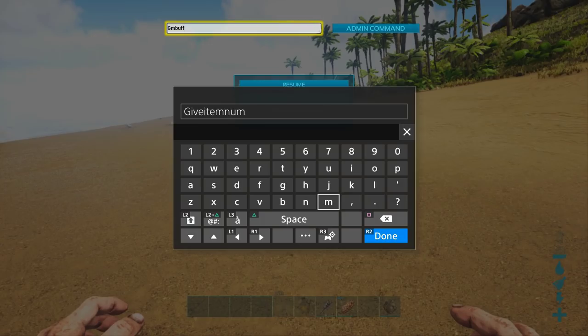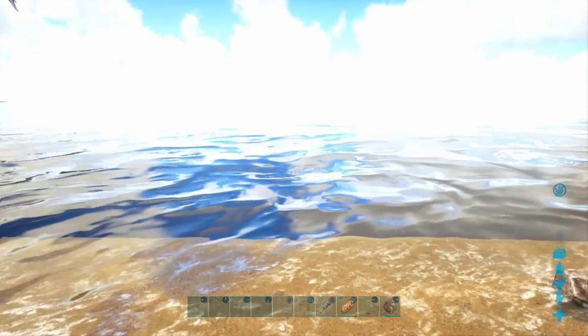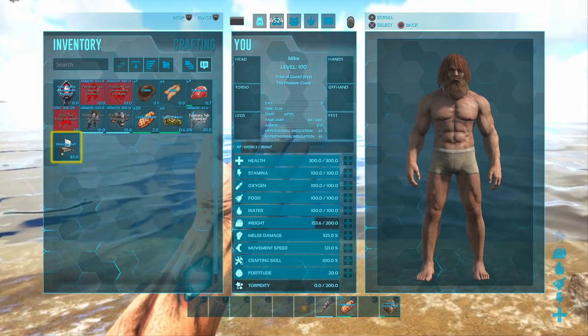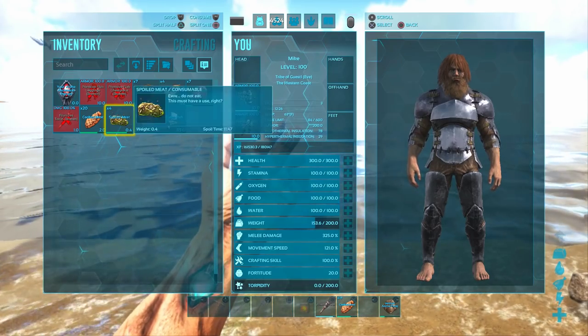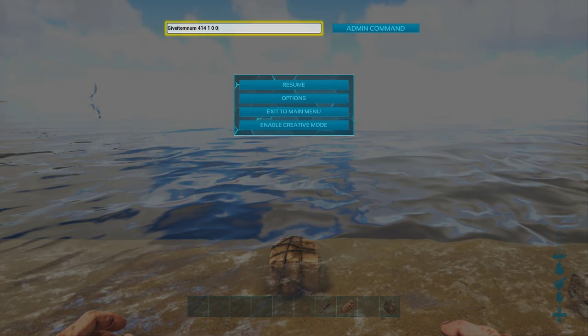Now back in the game, I am going to type 'GiveItemNum space' and then the identification number of the wooden raft, which is 414 as we just looked up on the wiki. The next digit in the code tells me how many rafts I should get, and then we go 'space 0 space 0' — you've always got to have those last two zeros in that code. Once we've got that all typed out, I can hit done and then hit the admin command button, and when I resume it'll actually add one wooden raft. You can do that with any item in the entire game that you want to spawn in.